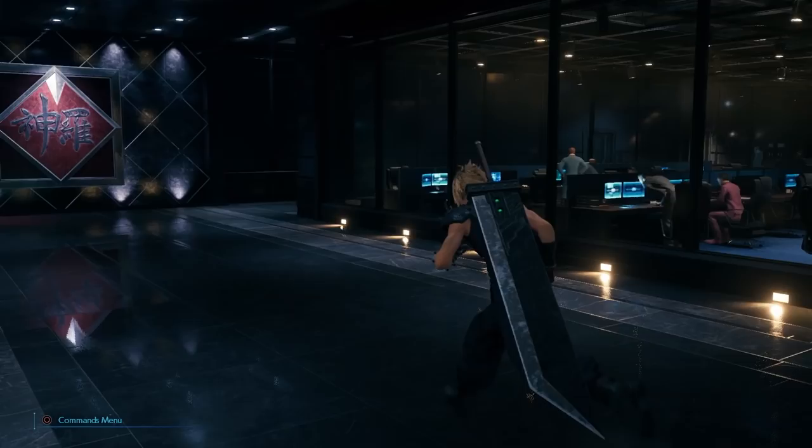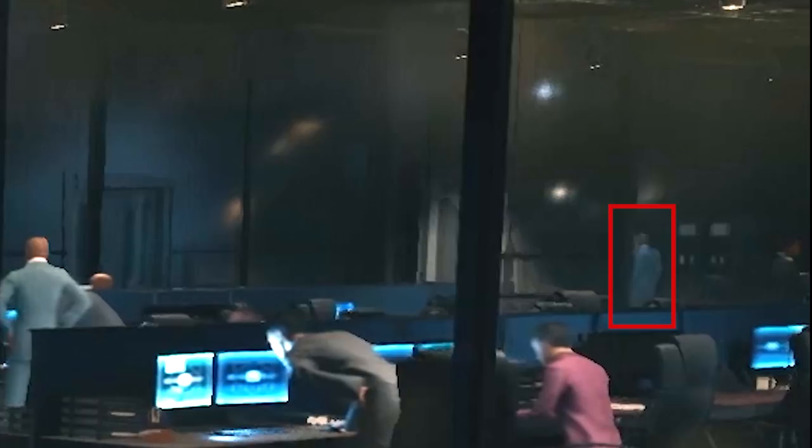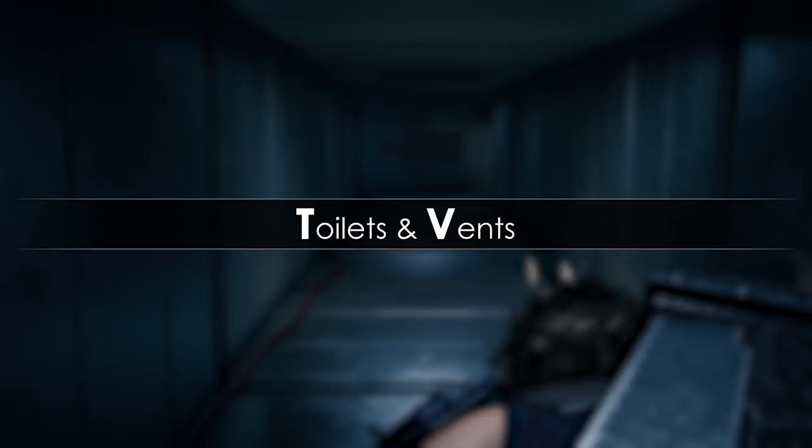In the first few frames we can spot a scientist of sorts on the other side of the office space — for some reason that guy reminds me of Evan from the Kingdom Hearts franchise. He seems to be walking towards the elevators visible close by in the wall. Last but not least, we get a little sneak peek into how they'll go about listening in to the Shinra executives' meeting.